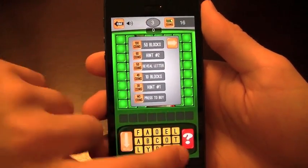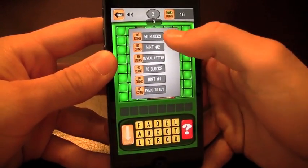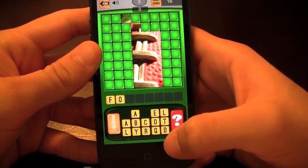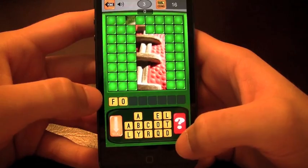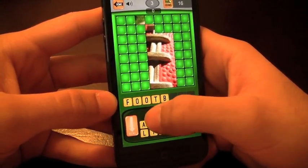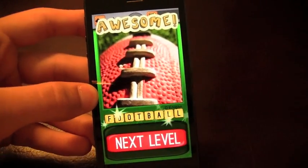The way you're going to collect those coins is by playing this game more and more. I do know what this one is — it is a football. I wonder how many of you actually knew what it was before I said that. But this is one of the easier levels. The levels do get progressively more difficult. Football — there it is, so I get one coin for playing that one.